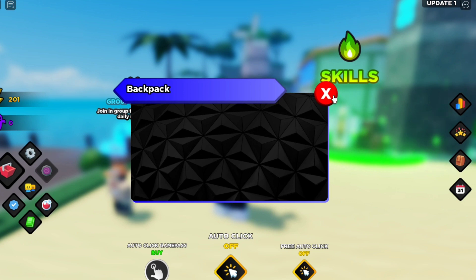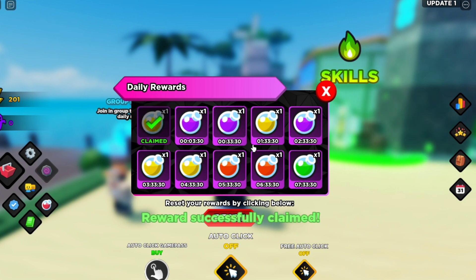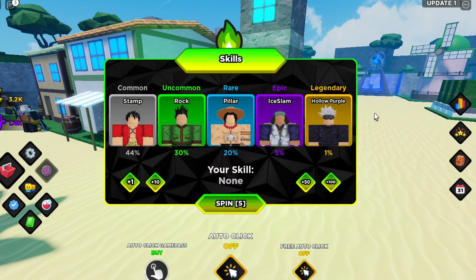In the backpack you will see all your weapons — right now I don't have any weapon. This is the daily reward: the more you play, the more rewards you will get. Here you will see your skills and you can get a skill of any one.